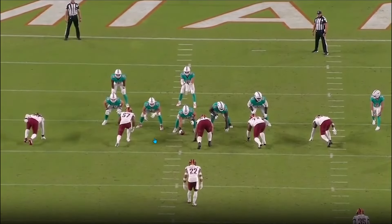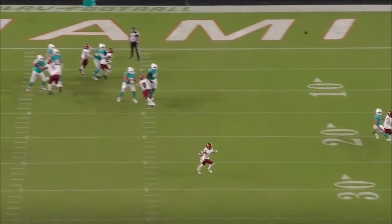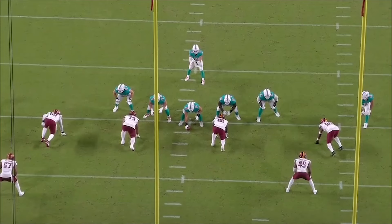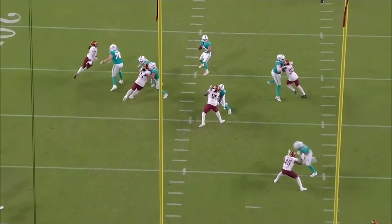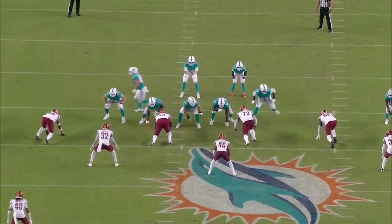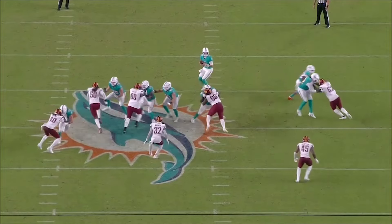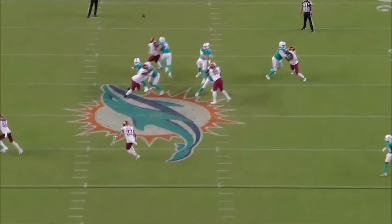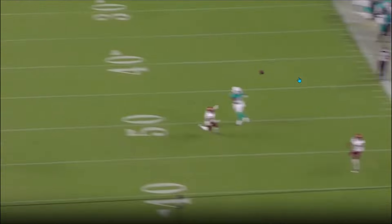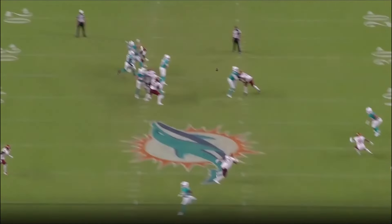When he was getting hands on people, he won those reps very easily — he has the athleticism, play strength, and length, he's just a physical specimen. But when he was losing, it was because he was going too wide outside of his landmarks, not the best depth, not taking the best angles, and then losing to inside corners and counter moves. The running game was not as dominant this time, but overall nothing too concerning. He had one dominant play, and the rest was pretty average — lots of wins in pass protection, but when he lost, he lost very badly, especially on his vertical and 45-degree sets.